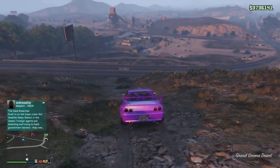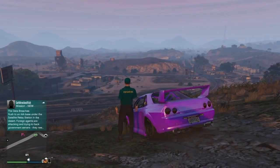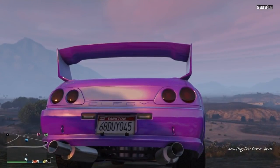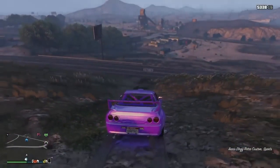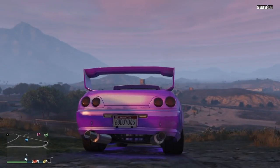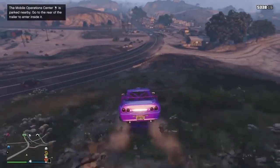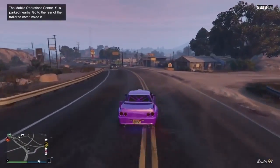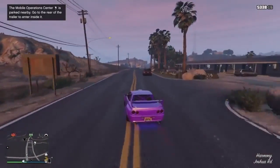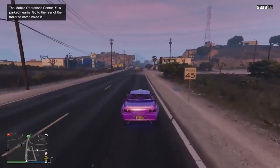Once you have driven it outside of your facility just exit the vehicle and request your mobile operations centre, then get back in the vehicle. As you can see there, that is a fresh plate — it has taken the plate off the stock LG version. There is no need for any custom plates or anything with this glitch.